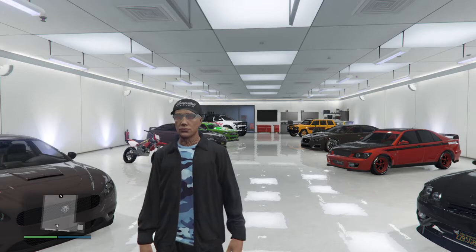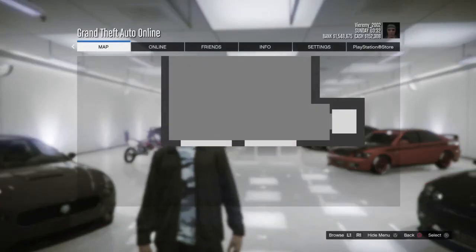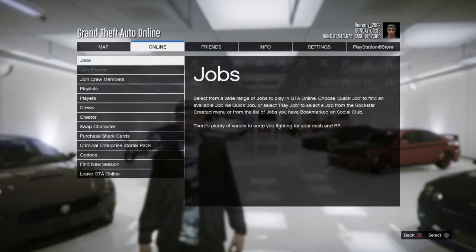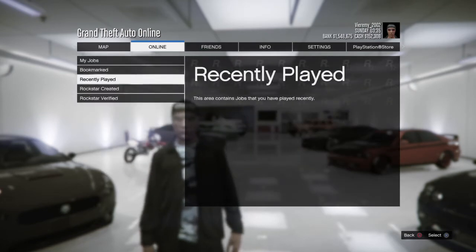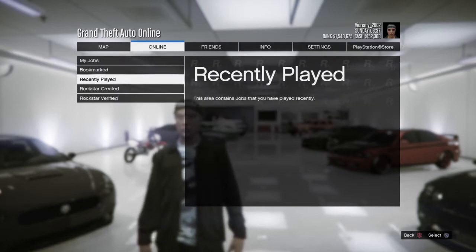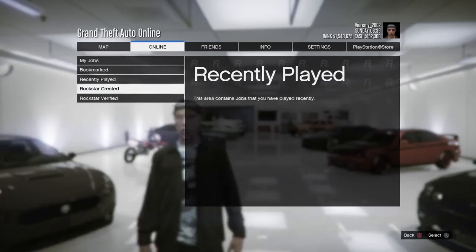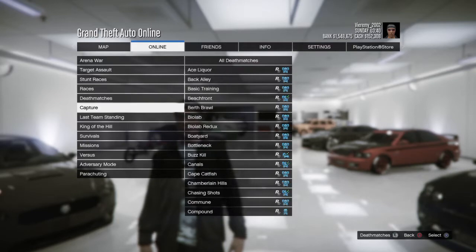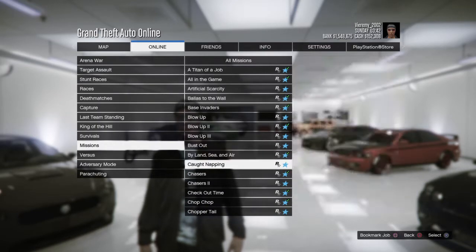I'm going to go ahead and start the mission to show you which one it is. We go to Online, then Jobs, Play Job, Rockstar Created. Here's where we go — we go down to Missions and then we scroll down.